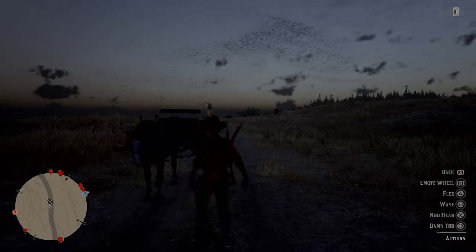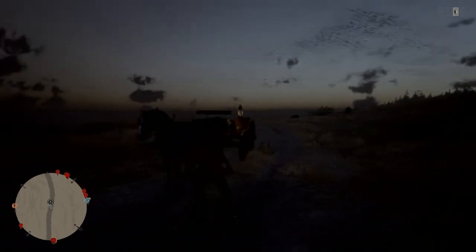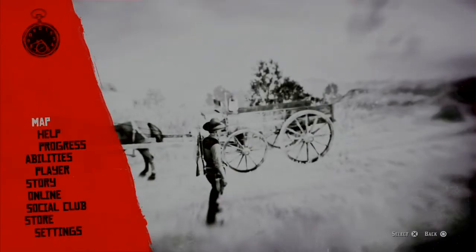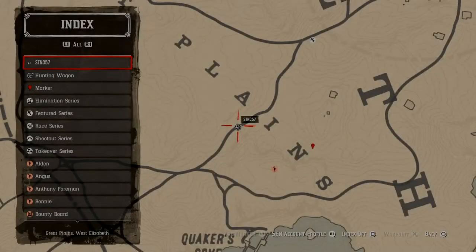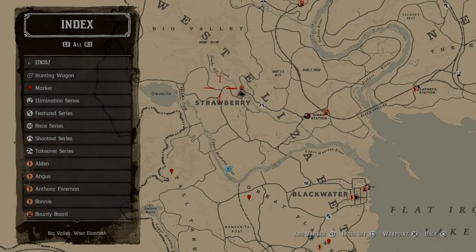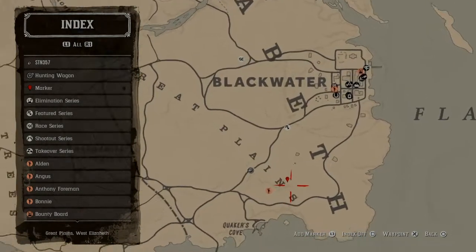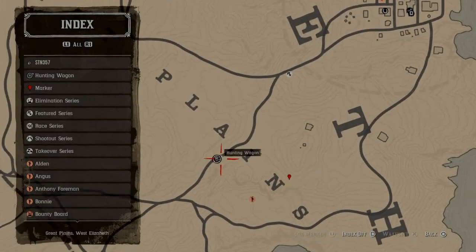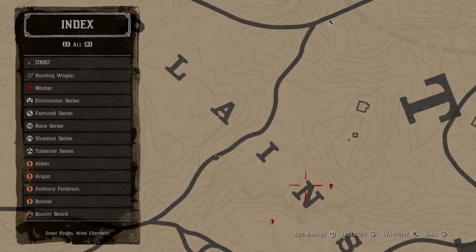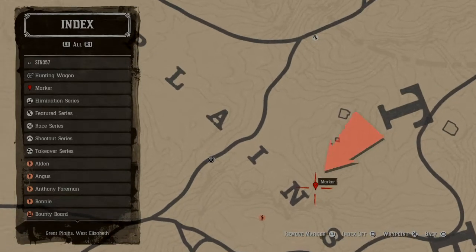What's up everybody, this is stm357 for the second video on cougar spawning, with my hunting wagon over here. We're in Great Plains in West Elizabeth, right now in the south, just southwest of Blackwater. I have a marker here indicating the cougar spawn location, and I'll be getting my hunting wagon positioned over there.